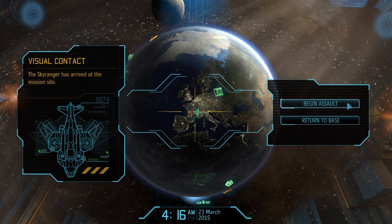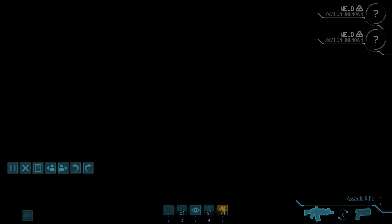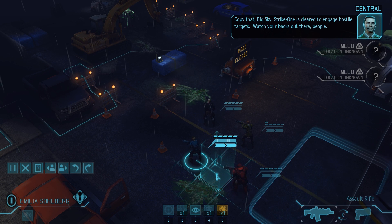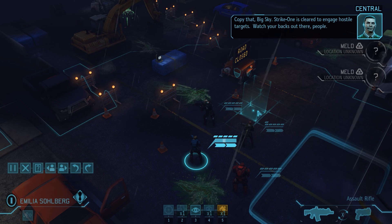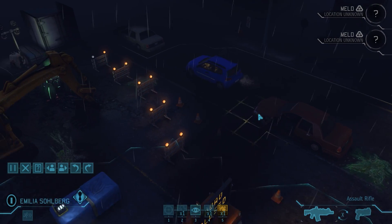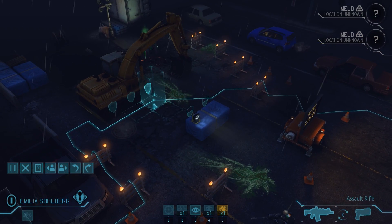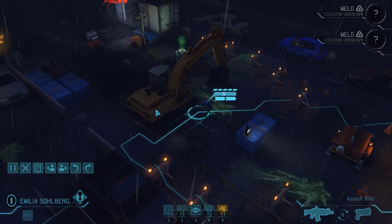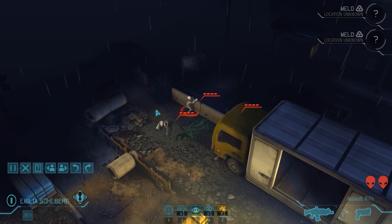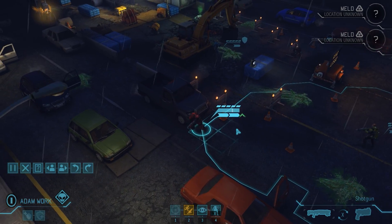For now though, four has to be enough. Our objectives are the same as always: kill all aliens and ideally collect both melt containers on the map. Thanks to her new sprinter ability, Emilia has by far the widest range of movement and we'll use that to get her into heavy cover and scout the battlefield. She immediately reveals the first group of sectoids, who scatter and run out of sight. This allows us to move everyone else into cover and set up a few overwatches.